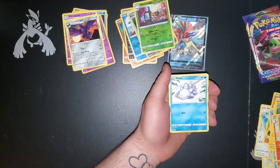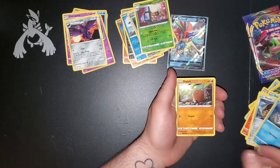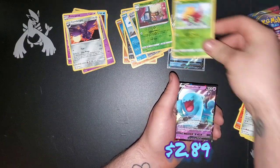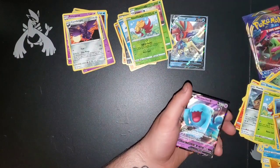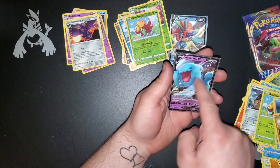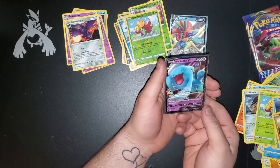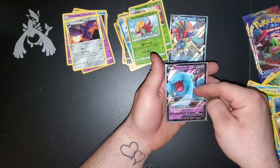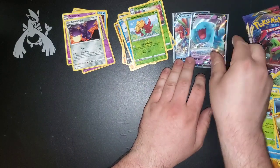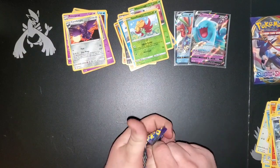Rookidee, Snom, Mawhile, Gossifleur, Goldeen, Diglett, another Gossifleur, and a Wobbuffet V — grabbing a sleeve for that. Fun fact: the tail with the eyes — those are not actually its eyes, they're always shut. The little black tail is actually the Pokemon itself; that's where its head is. Useless information, I'm sure you guys all knew that. Wobbuffet's a good Pokemon.